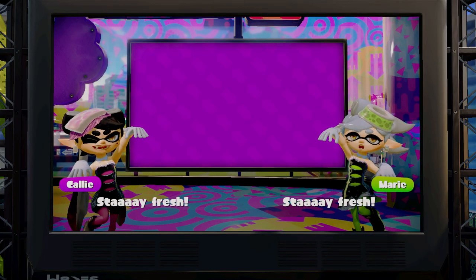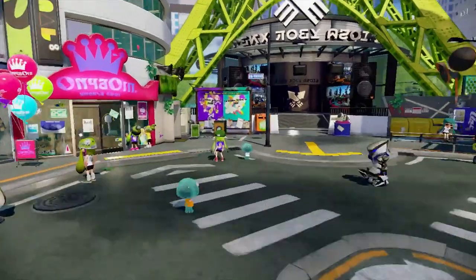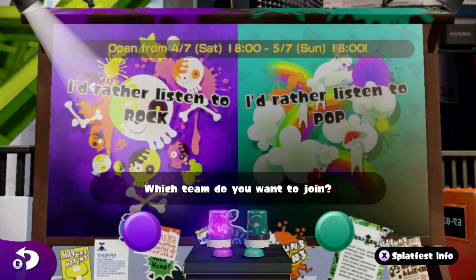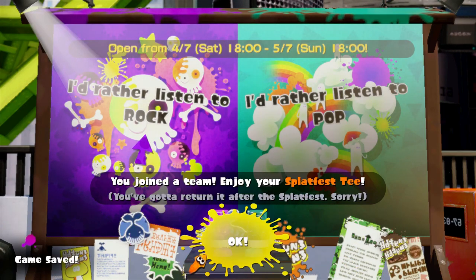So once you've had the news explained to you, it's time to cast your vote by heading over to the ballot box that the game quite handily points out to you. Toddle your good self over and you're ready to vote for whichever side you prefer. I'm going to go with rock personally, but you can pick whichever one you want — I'm feeling generous today.